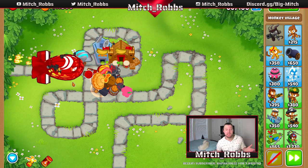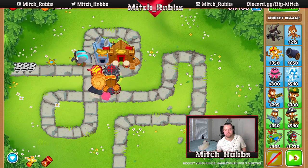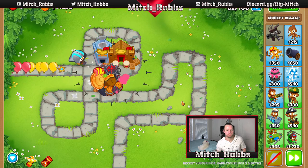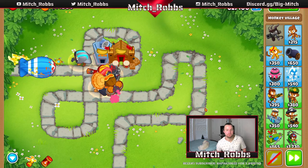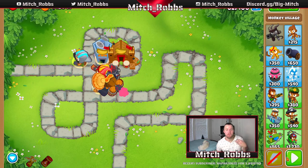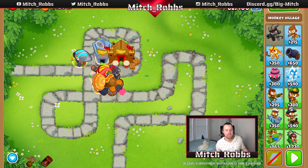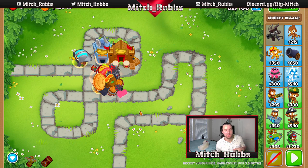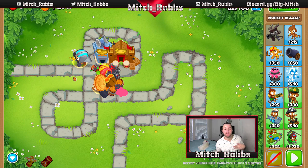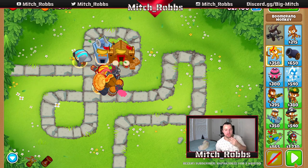Coming up is a BFB — basically a MOAB that pops out four MOABs from it, just a higher health balloon. Round 63 is another tricky ceramic rush, but we're going to be able to handle it with the towers we have. This is also a really important round to take note of in Chimps or regular free play — it'll be difficult if you don't have towers that can handle grouped balloons.